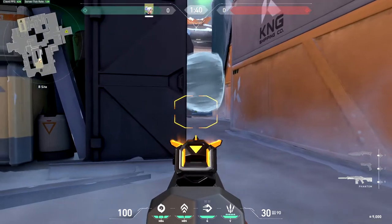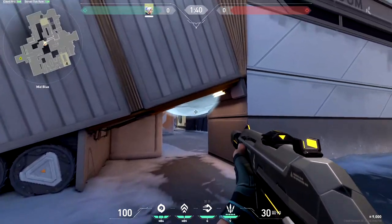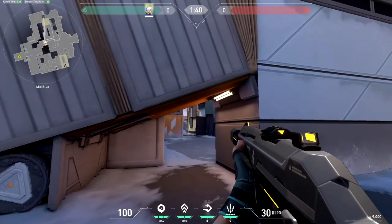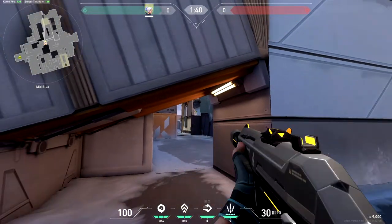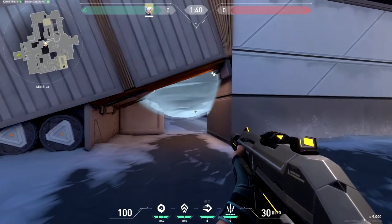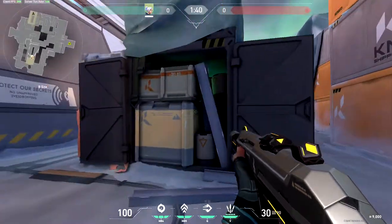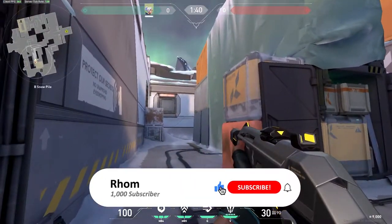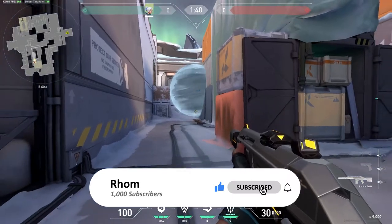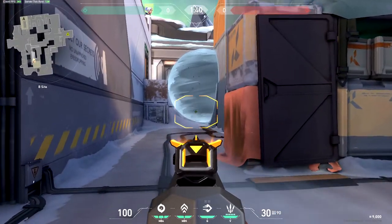From here you can still see under it all the way if they're trying to push through this angle. From the attacker's perspective, even with only this little bit of smoke they still can't see into this box. If you're using the smoke from on the ground you want to place it a bit lower so they still can't see underneath it to get your feet. If you know the attackers have pushed through here and are coming up towards the kitchen area, you can use a very similar one-way smoke and as they walk past this container they might think they'll be covered, but you'll be able to see their feet and spray through.